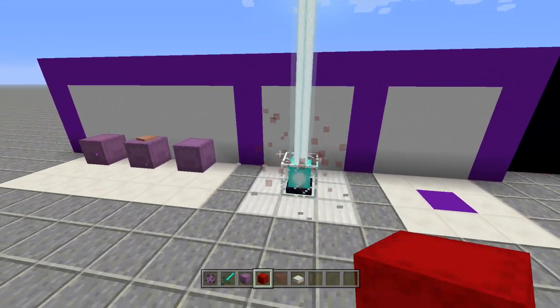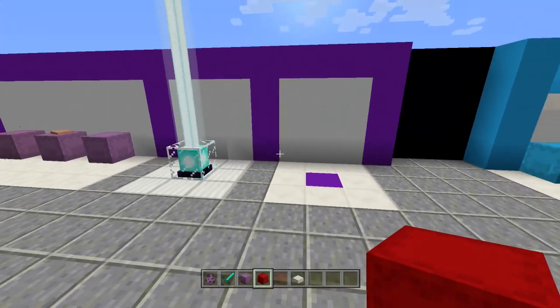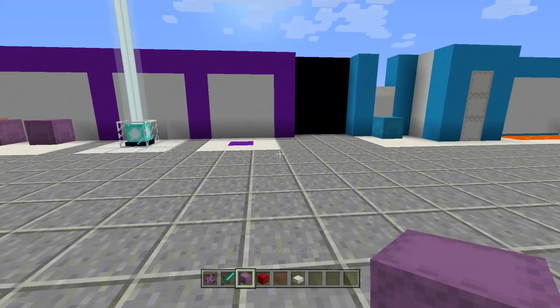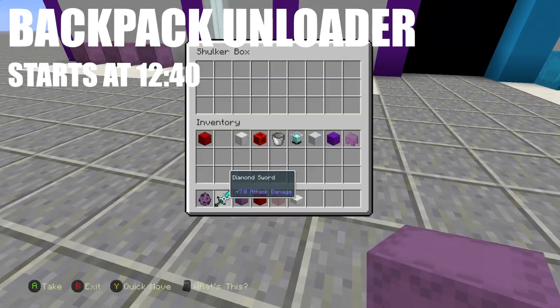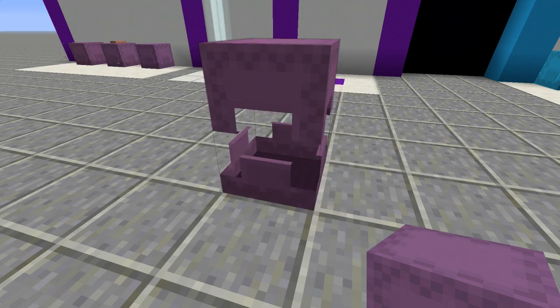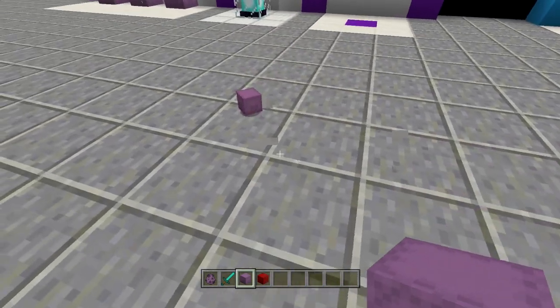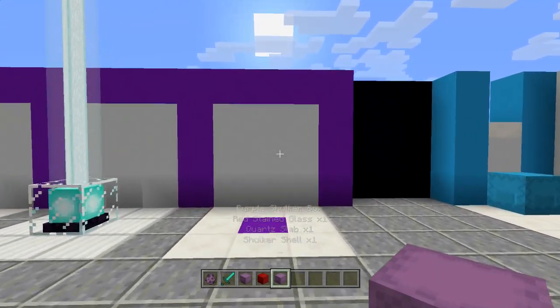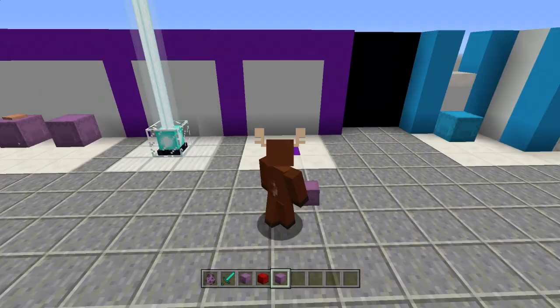The main reason you're using shulker boxes is you can use them as backpacks. You can place items inside your shulker box — you can't put a shulker box inside another shulker box, because then you could literally walk around with everything in your house, which would be insane. But you can place all your items inside, break it, pick it up, and all your items are still inside. You can use it as a backpack.